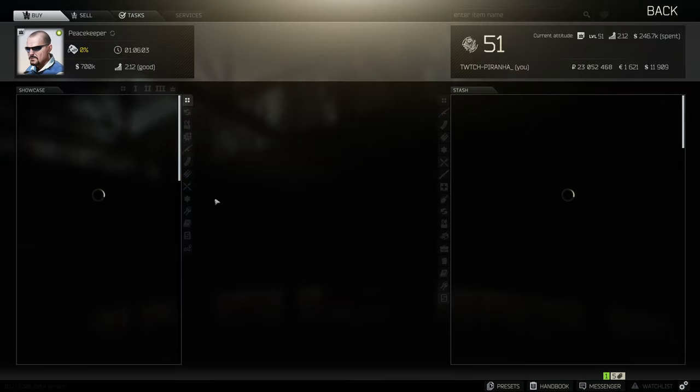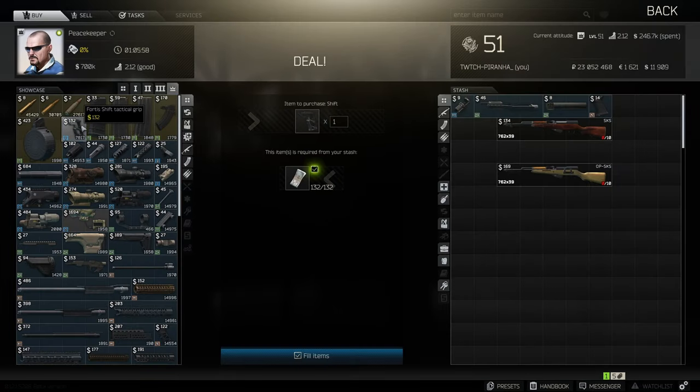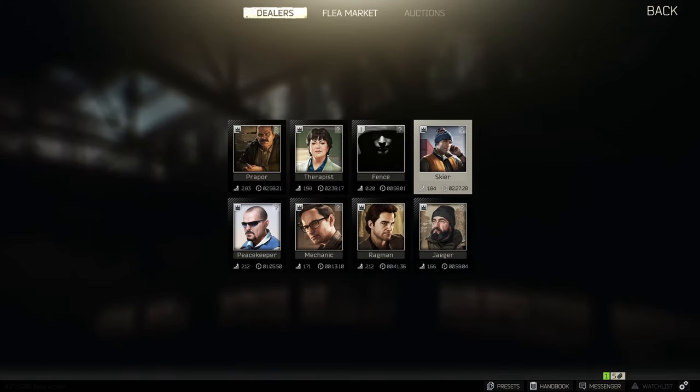We then need to head over to Peacekeeper tier 4 and get ourselves the Fortis Shift tactical grip. This is also where you can buy the 35-round SKS mags.